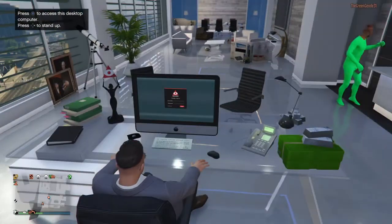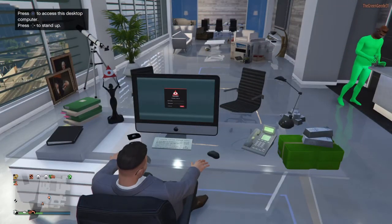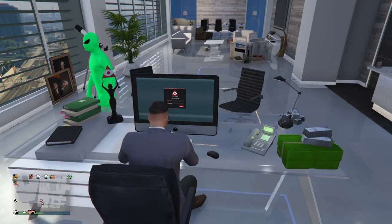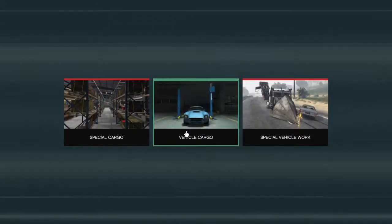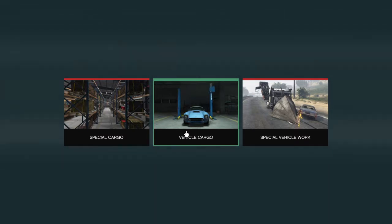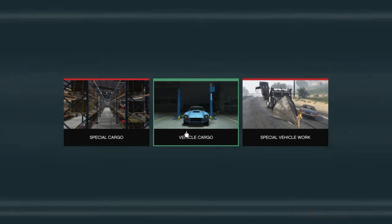It's really simple guys. All you need is a CEO warehouse or a CEO building. You need a vehicle cargo warehouse. There are three different things here — you can do special cargo, vehicle cargo, and special vehicle work.